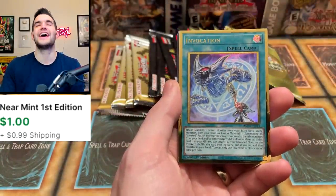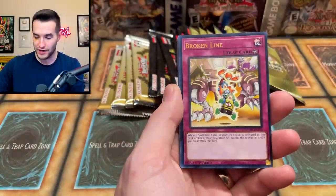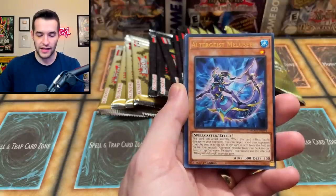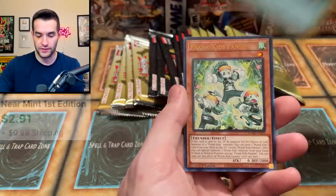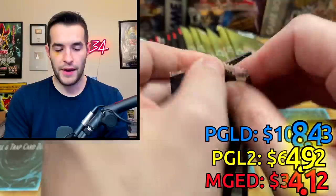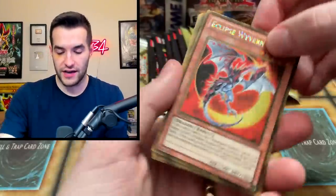White Dragon Wyvern Buster, Invocation — there's a good one, probably only like three bucks but still pretty decent. Broken Line, Altergeist Mellow Seek, Raigeki — that's pretty good. Prank Kids Fanzies. Back to Premium Gold — the best one so far.